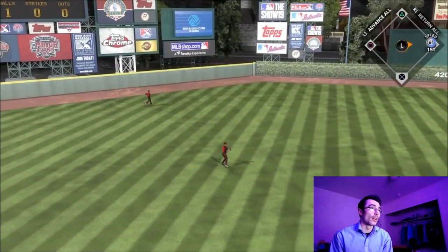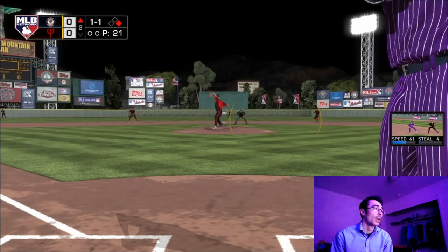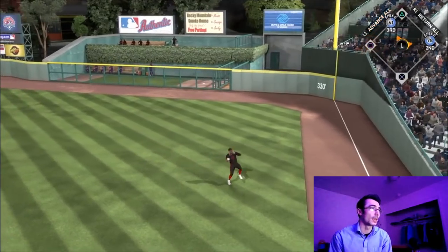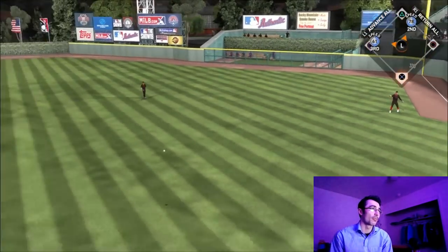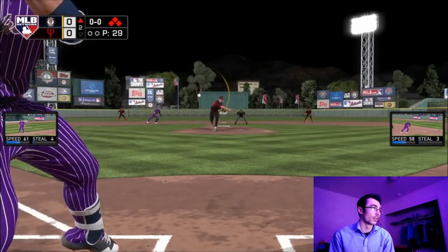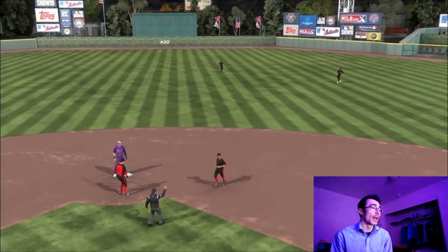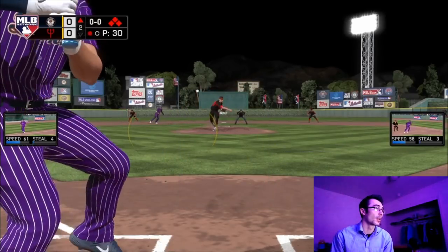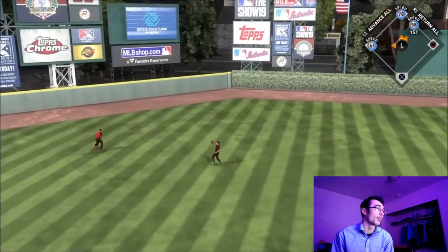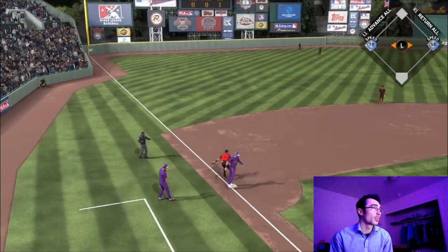Giancarlo Stanton gets a seeing-eye single through the hole — I was sitting on a fastball because I knew the opponent would throw fastballs, especially with Kerry Wood who doesn't have the best control. Cody Bellinger pulls one down the line for a double. He walked Jonathan Schoop, bringing up Trevor Story, who hits a jam shot to second base. Matt Chapman picks up the slack with a sac fly to center field, scoring a run — Cody Bellinger also advances to third.